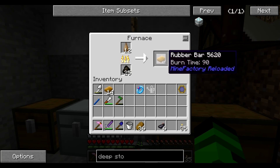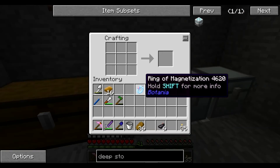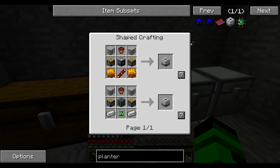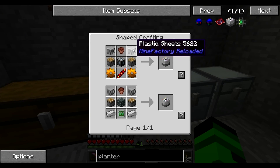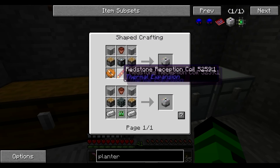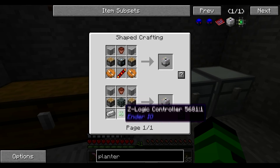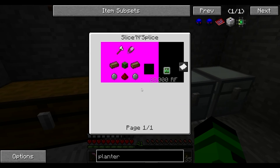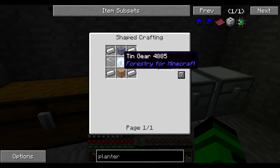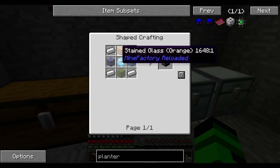Yeah, we've got to smelt them again to get plastic out of them. We'll go planter first — you start with the planter. I'm going to make it this route because that's a lot. You don't need any machines to make this stuff, whereas the other route you need a logic controller and a slice and splice. So we'll start with the machine frame — we need four iron, four glass, and a tin gear.